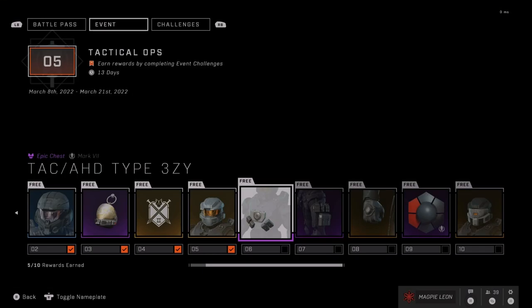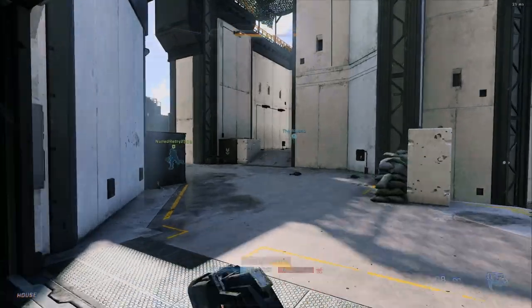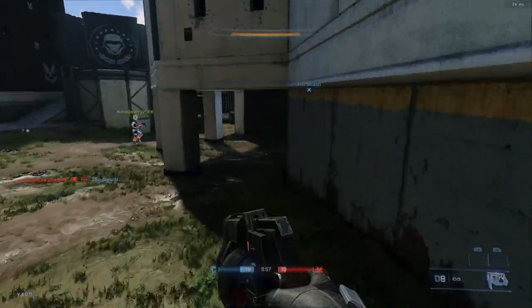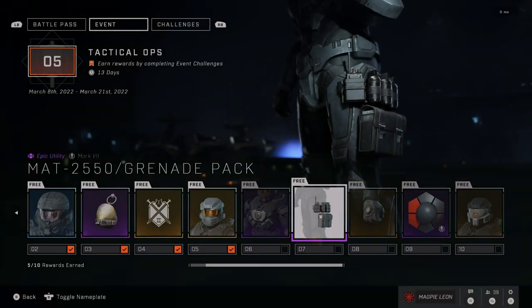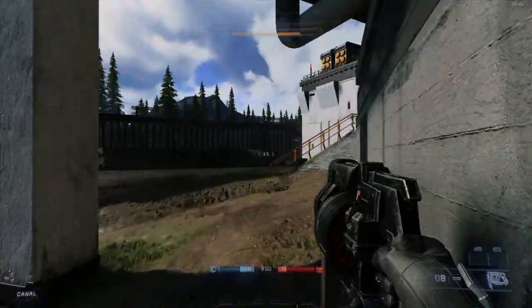After that you also get the Type 3 ZY chest piece — this is a decent enough chest piece, not my personal favourite, but it definitely has that tactical look and I think it looks pretty decent. After that you get the Grenade Pack Utility piece at tier 7. I think this looks sick, this is definitely one of the better Mark 7 utility pieces — really like this, definitely going to use this when I unlock it.